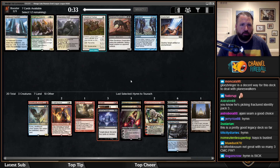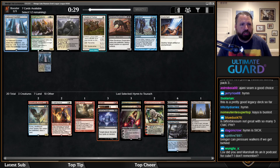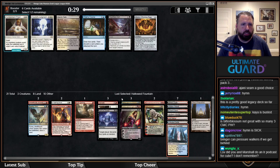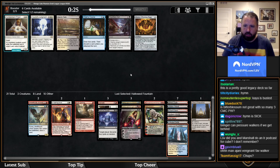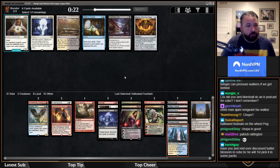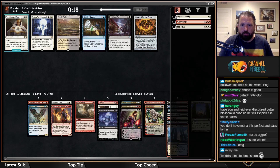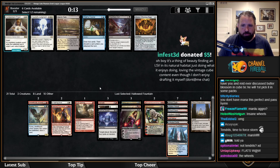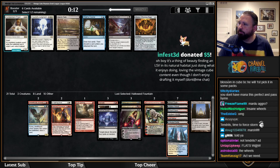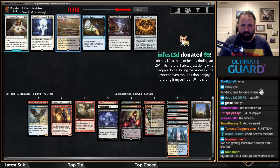I need more disruption. I like Kaya, but I think Hymn to Tourach is great here. I'll take another land — there's also a Shambling Vent. I'll take the better land. I don't really need a Disenchant. Marsh Flats wheeled, as did Charter Course and Heartless Act. I have about thirteen playables now — I could probably play Glory Bringer.